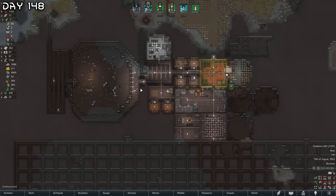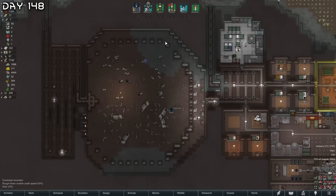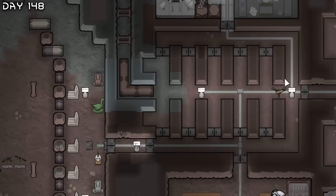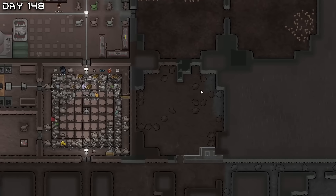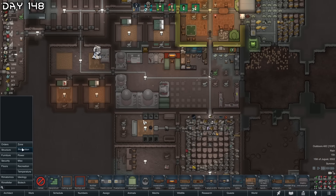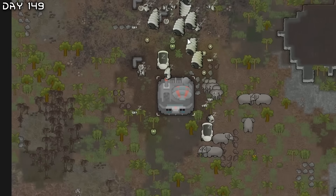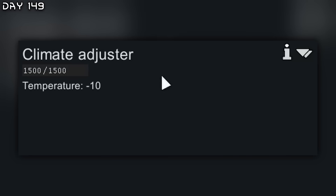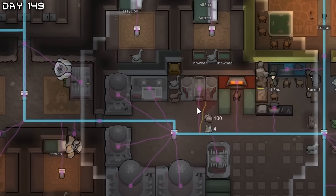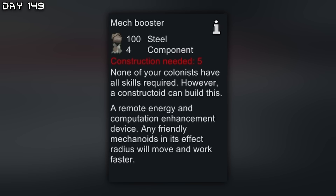The problem is we still need more combatants, more colonists, and we still have chain shotguns, so we'll still use this kill box for a while. We got some more nutrifungus area to construct, and we're just waiting around for more pawns. Another mechanoid cluster — I mean this is not too bad. It's minus 10 Celsius. I forgot to install mech boosters around the colony as well — these improve the work speed and movement speed of the mechs. I need to install these everywhere.